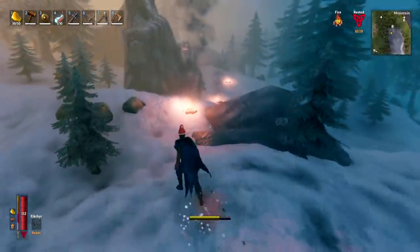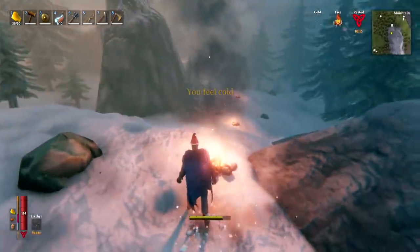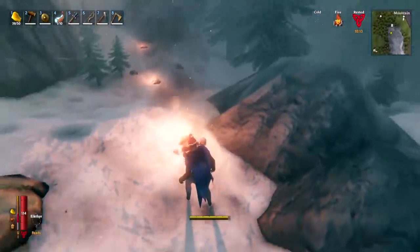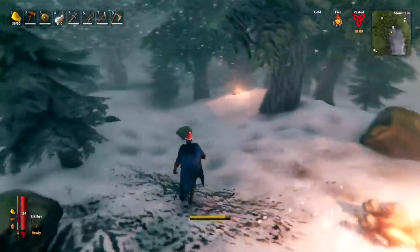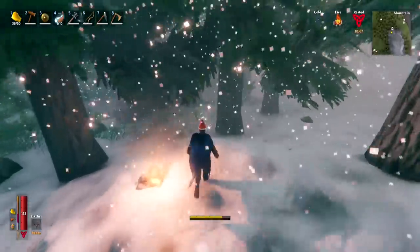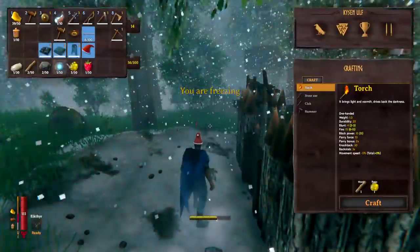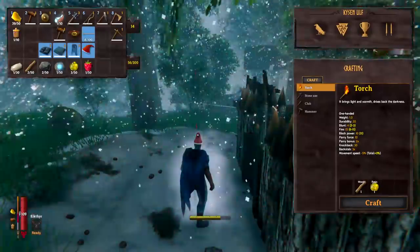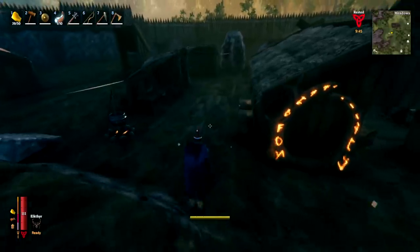To prevent yourself freezing in a mountain biome, one thing you can do is make a trail of campfires — bring the resources with you and build them as you go. However, be very careful as these biomes are incredibly treacherous, and if it starts to snow the campfires will go out. A better option is to make frost resistance mead.